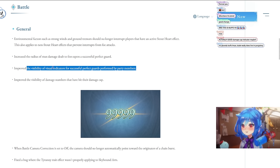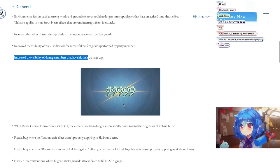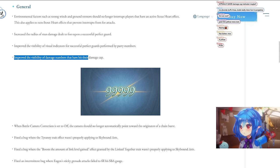This one is huge: improved the visibility of damage numbers that have hit their damage cap. It now has like a cross or X on it. This is really good because it was kind of hard to see with just the golden aura before. The cross-out is definitely a very good change for visibility and readability.